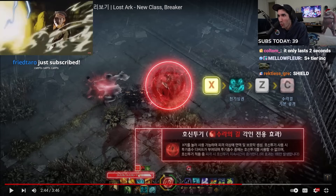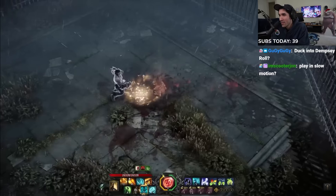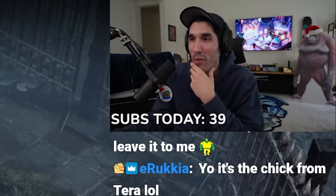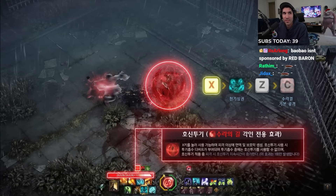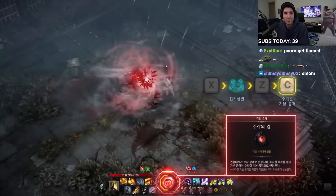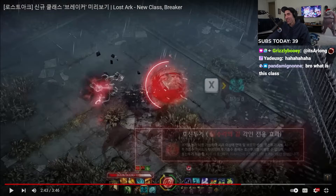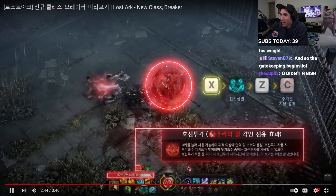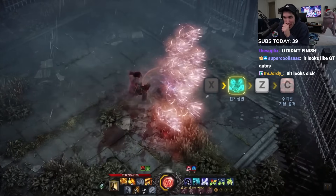It looks like it lasts one second. Where... so that's your identity that you apply? X gives you a button? That's fucking sick. I guess that's how they plan to help you deal with a lot of the head attacks. But it doesn't last very long, right? I wish they would have let it stay longer. Yeah, it lasts one second.